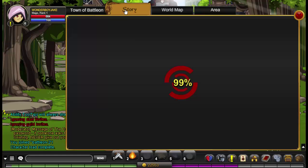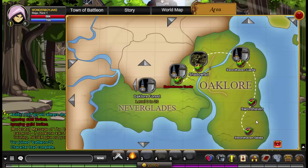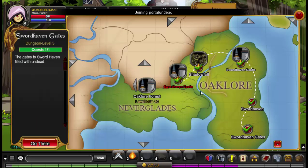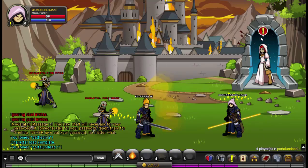Go to your map, go to your story, go to prologue, and then go to Sword Haven Gates. Click on that and go there. You can skip this intro if you want.